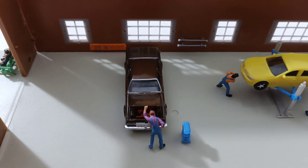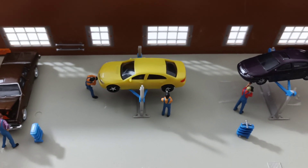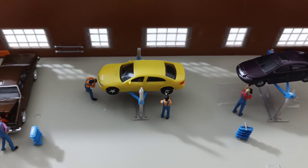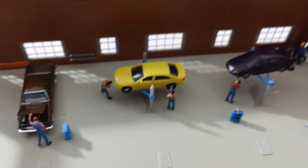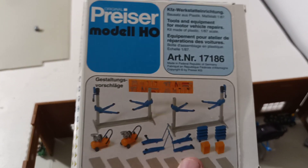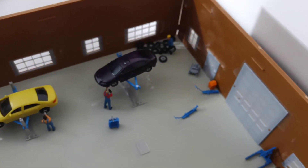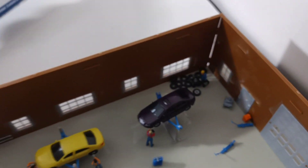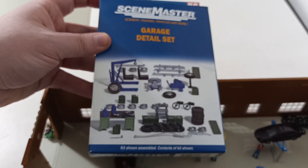There are some spare bumpers that I put on the wall. This guy is taking a look at the engine — he's got a little tool cart there. The two car lifts are by Prizer. They come in this set — the Prizer tool and equipment for motor vehicle repair. You can see all the different stuff that comes in this set. The engine hoist and the tires and a few other things come from the Scene Master garage detail set. I highly suggest both of these sets for any garage display you want to do.